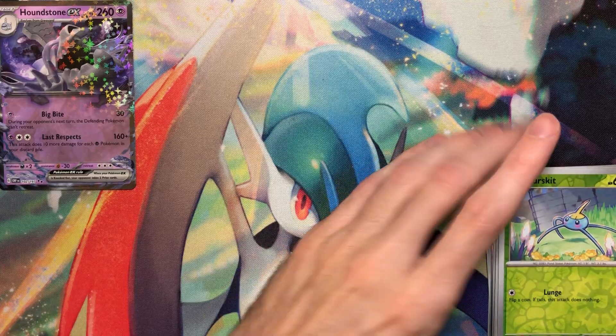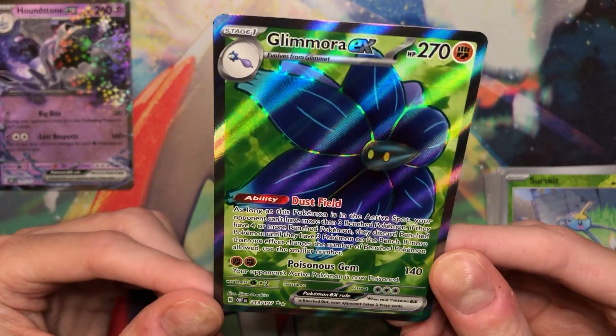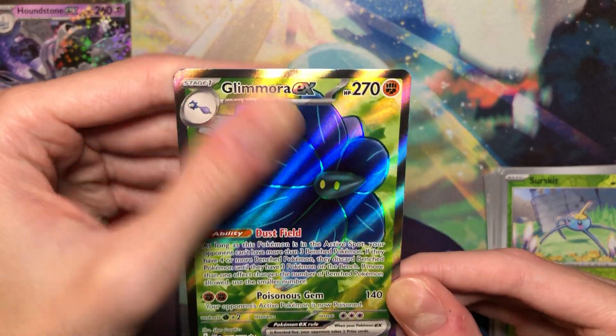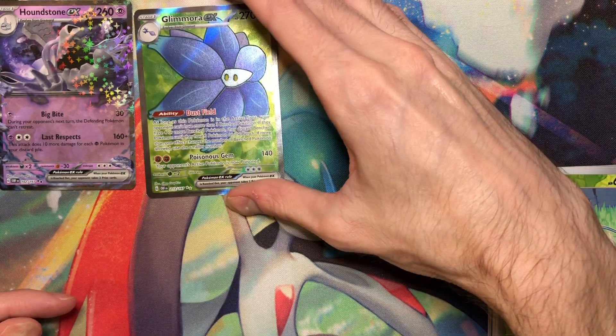The Flying Flower, if you will. I love Glamora — it's one of my favorite Gen 9 Pokemon. I wish I got an SIR, but it's fine. Maybe I'll be able to get an SIR or regular Art Rare in one of the next sets. Good box so far, I must say.